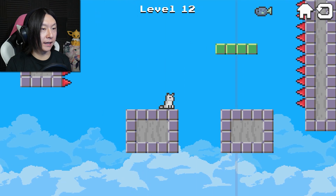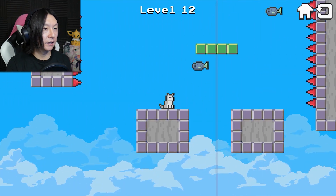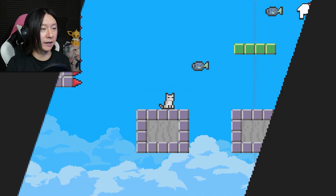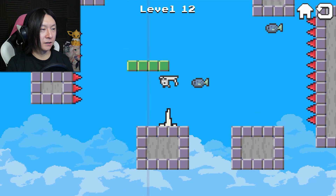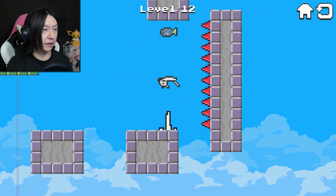So that platform would have pulled me into the spikes. At least it's nothing too violent — you just turn into a big thing of sparkles. Why do I keep doing the same thing? I see what I got to do.